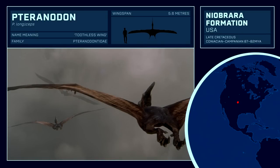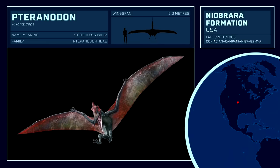Pteranodon was revealed during the announcement of the DLC, and is thus the first announced pterosaur of Jurassic World Evolution. It is of no surprise, as it has constantly been a stalwart in the Jurassic Park and World universe, from its appearance in the first novel to its recent cameo in the short film Battle at Big Rock.